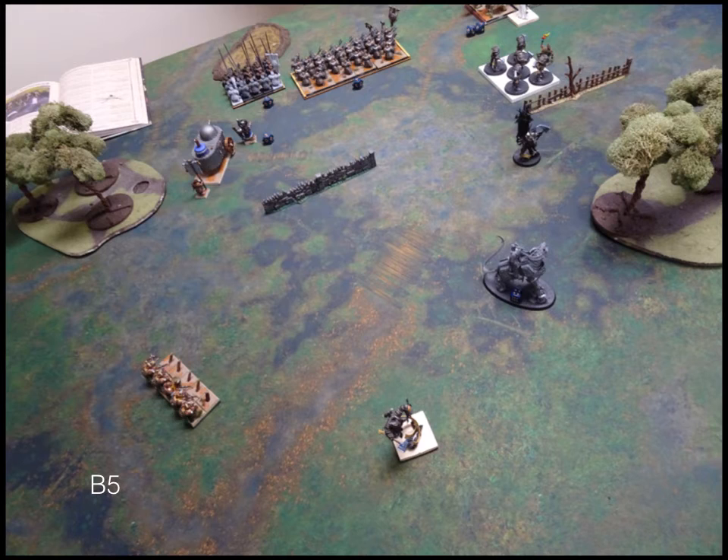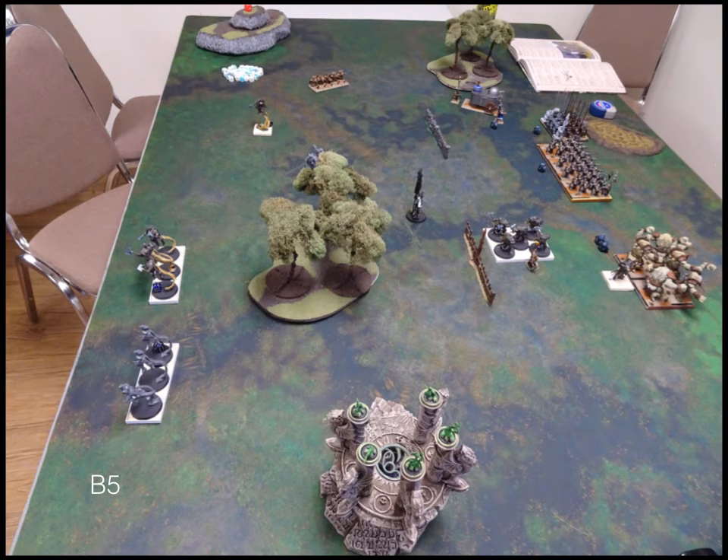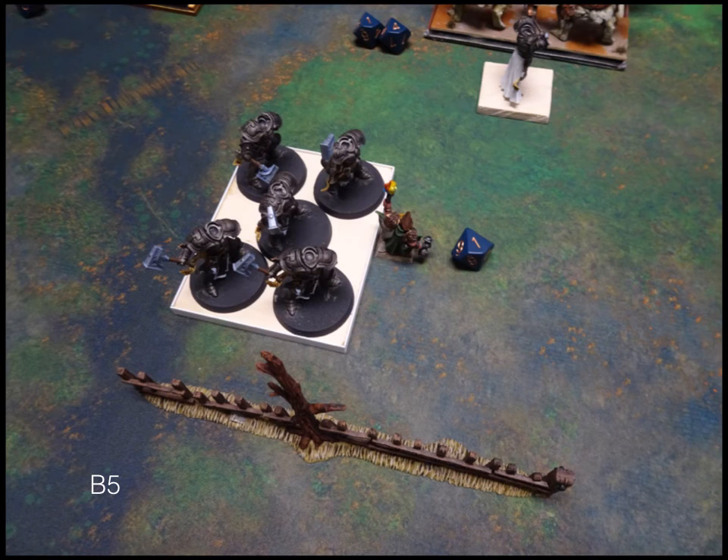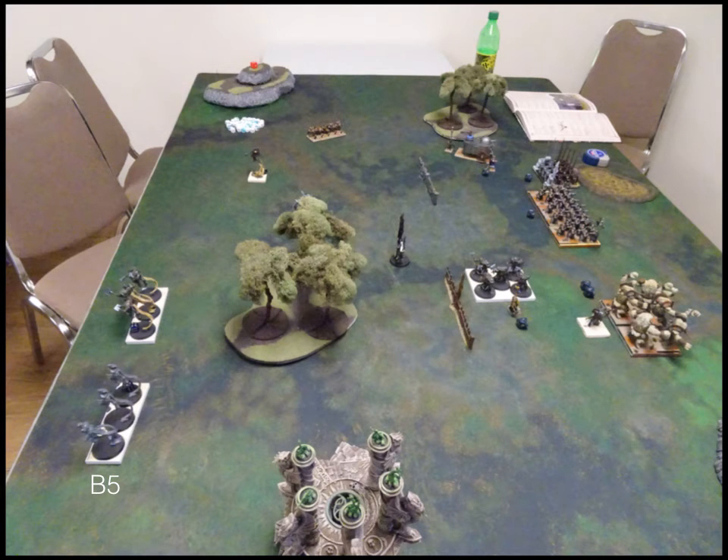Basilia turn five: the Ur-Elohi charges down here, Naias moves further towards scoring, the flagger moves towards scoring, the Paladin Foot Guard charges my Stone Priest, and the Elohi flies into scoring. The Dictator charges the rear of my Earth Elementals. In combat, the Dictator fails to do anything, and the Foot Guard only does one point of damage to my Stone Priest — pretty poor. We're both essentially just moving to our respective zones.